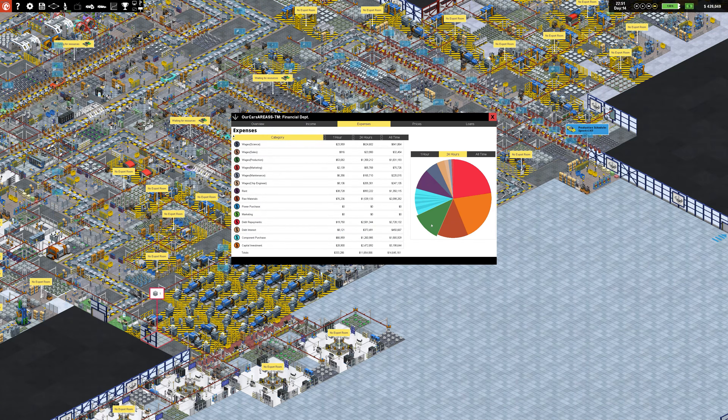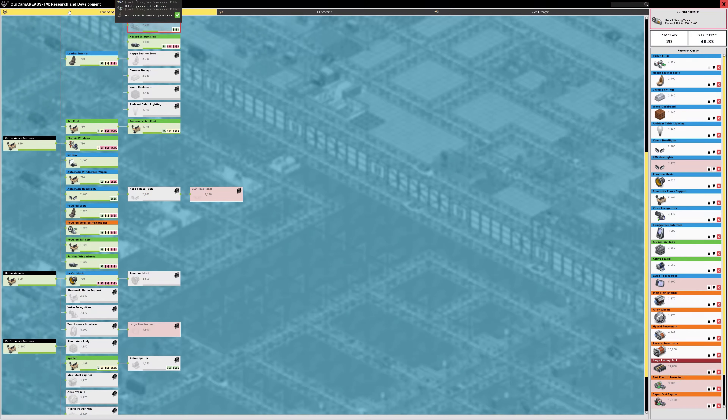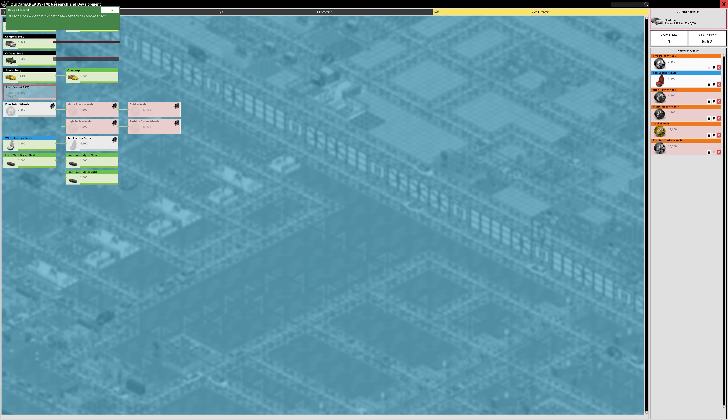Production Line also doesn't have trim levels, and I don't understand why they wouldn't have this. They basically want you to clone every single car like five times and just change the name on it. It's a pretty lazy approach — they really should have just let you right-click and add a trim level and choose what options are on it.